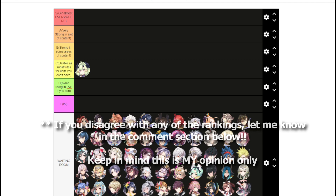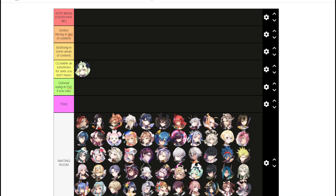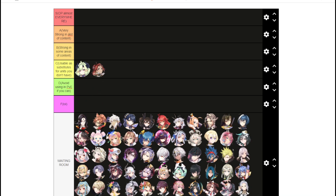Aramintha gets a lot of hate because she is a Selective Summon unit and one of the worst ones, since there are some really good units from Selective Summon. But I think she's not that bad, honestly. You can use her in Raid, Summon Abyss Force, Golem, and probably Expedition as well. She has a lot of AoE damage and a team-wide attack buff, which is really nice. I'll put her in C tier — not terrible, but not great.